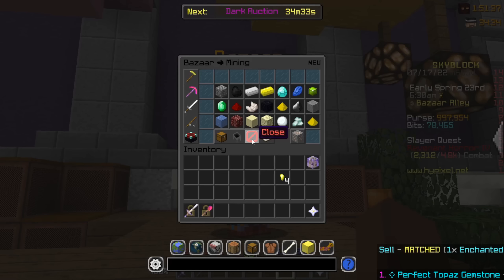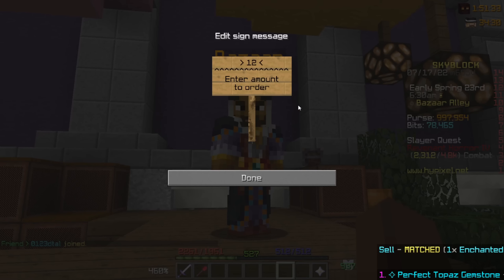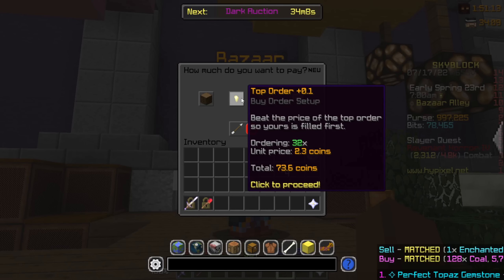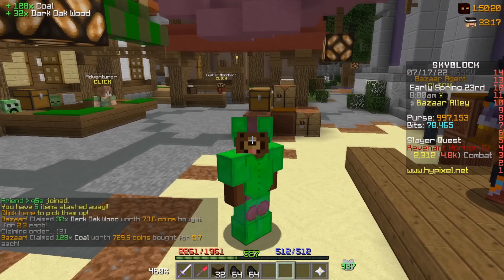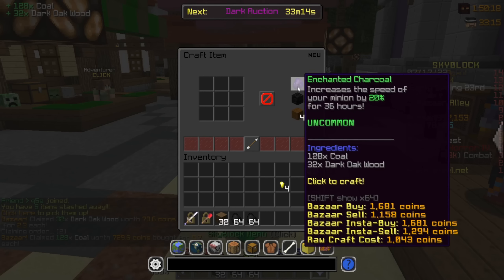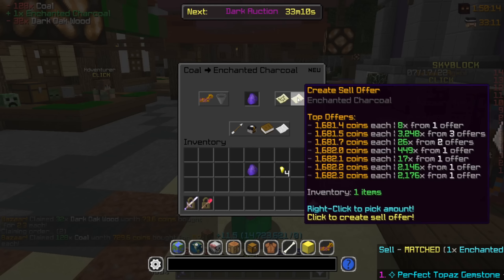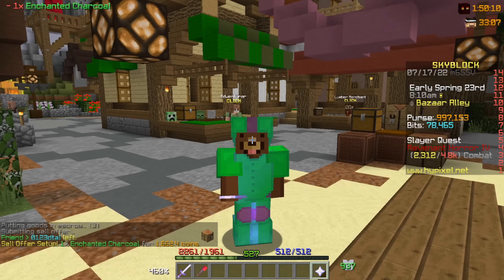There are obviously a couple of other items — getting coal, so let's buy 128 of those, which is only 700 coins, and then 32 of the Dark Oakwood. This total costs us only 800 coins, and from this we're going to be crafting Enchanted Charcoal and selling it for almost triple, which is 1,600 coins.